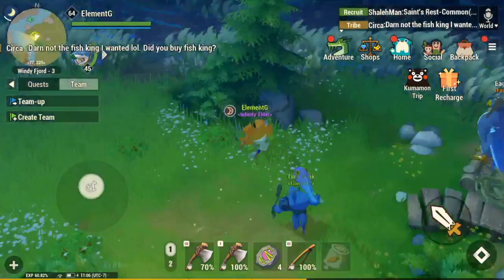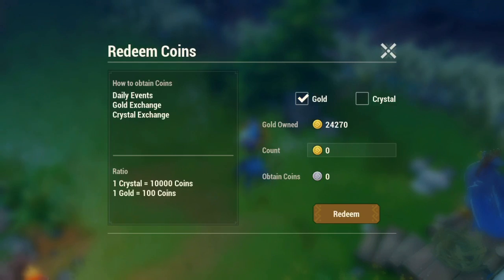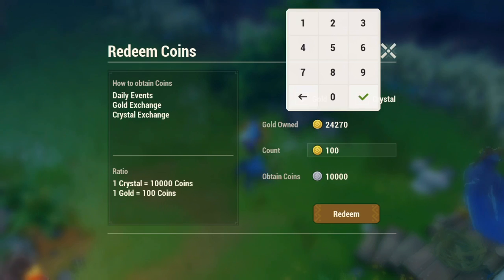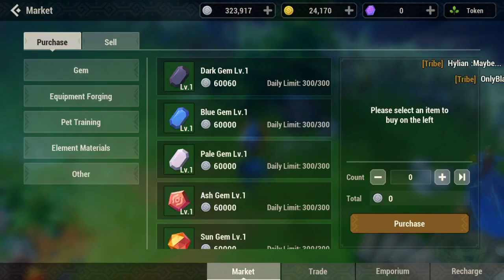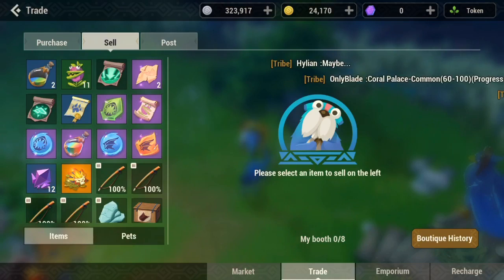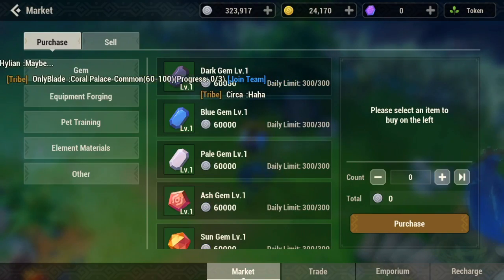Now let me show you guys how to make a lot of coin. There are a bunch of ways to make coin in this game. One way is actually by converting gold into silver — as you guys can see, 100 gold, that's how that works.